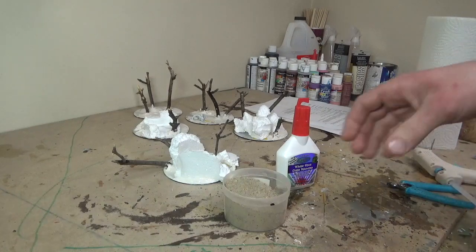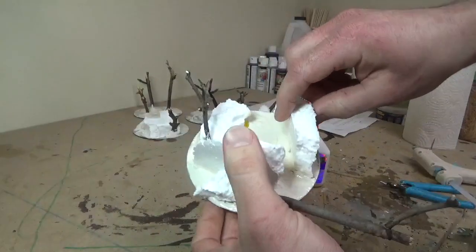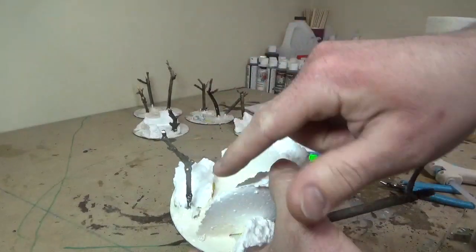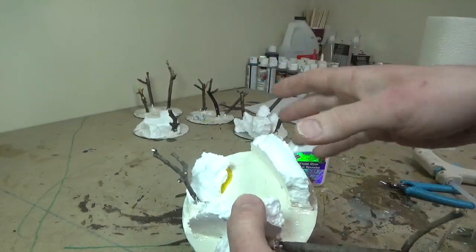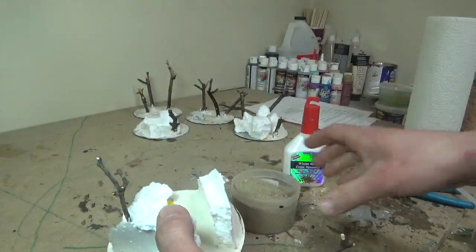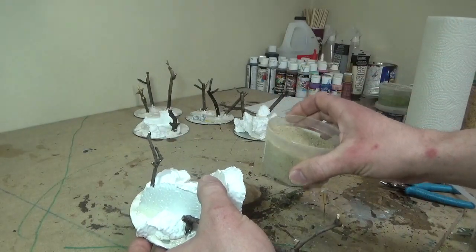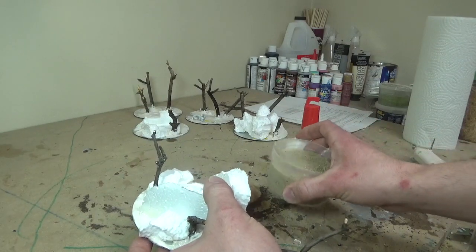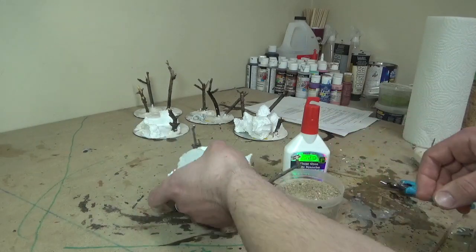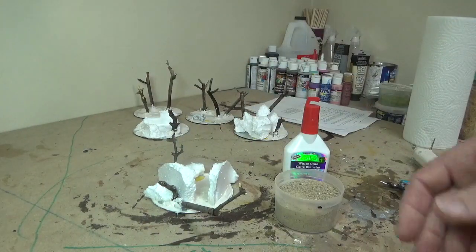Now that my caulking is dry, I have my standard basing sand and PVA glue. I'm going to paint all of the bases of these terrain pieces as well as all the white styrofoam areas. I don't want to paint too much glue up onto the trees, but I want this foam to look like concrete — the best way to do that is to cover it with fine sand. I have a mixture of fine sand, gravel, and two types of sand all mixed together. I'll just take PVA, paint all over the base and styrofoam, and then cover it in sand.